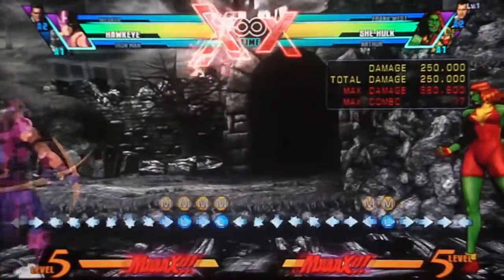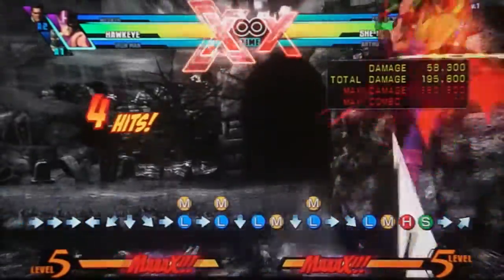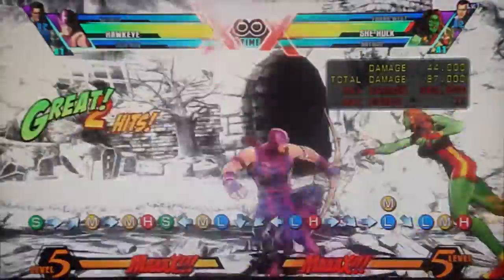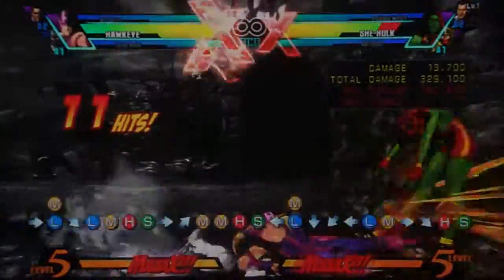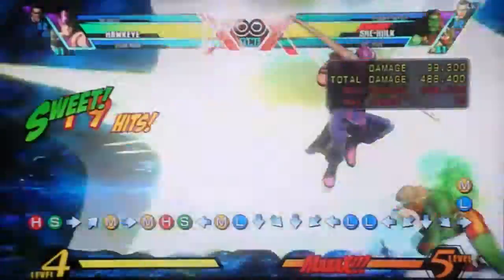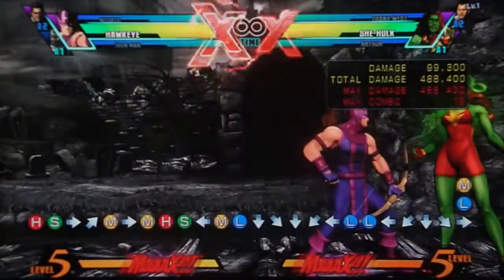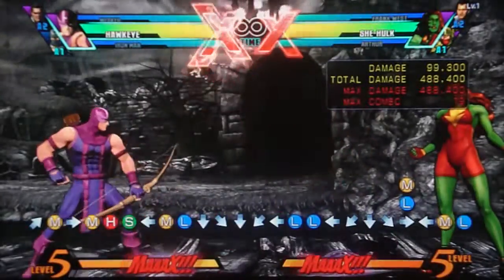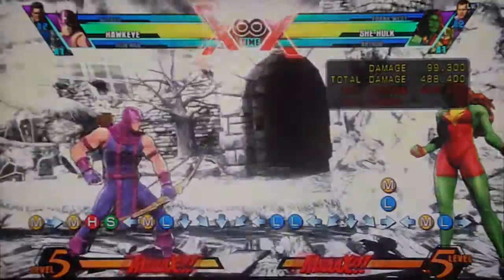The unfortunate part is the damage, as you can see right here - I just did 250,000 damage raw. But after a basic combo it only did 99,000 damage - didn't even hit 100,000. It gets hit hard by damage scaling. That's one of the biggest problems with Hawkeye: his combos do very little damage.